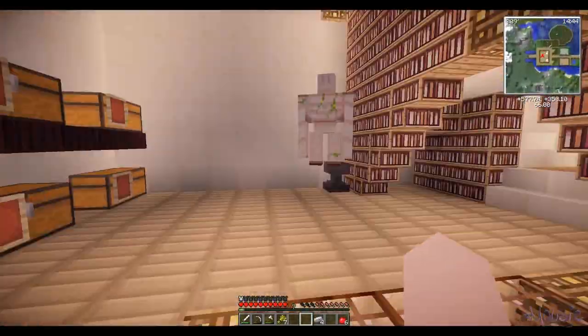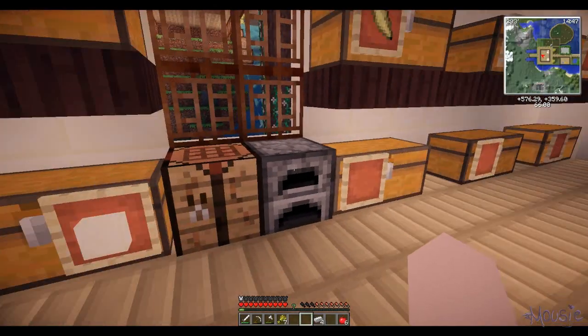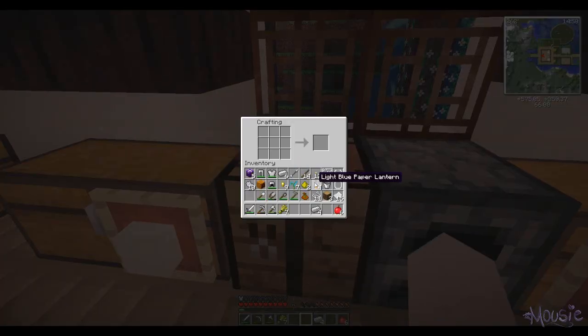The Fairy Lights mod is now working — we finally figured out what was going on with that. It was the wrong version, guys. Something so silly. So here's what we're going to do: we're going to make some light gray lanterns and see what this looks like. I think we do string, iron, iron, and then...